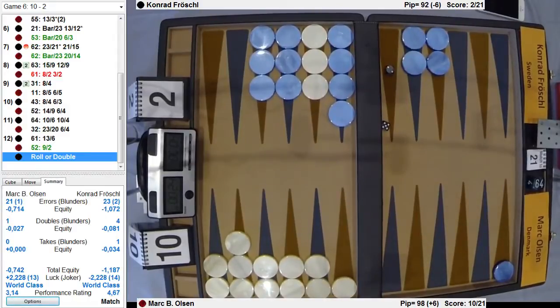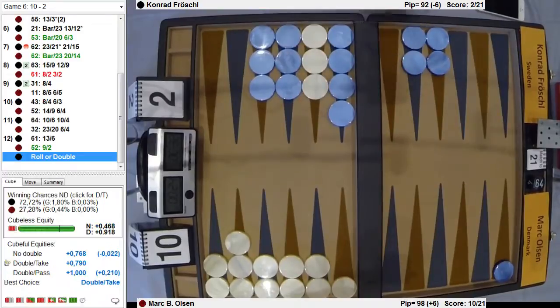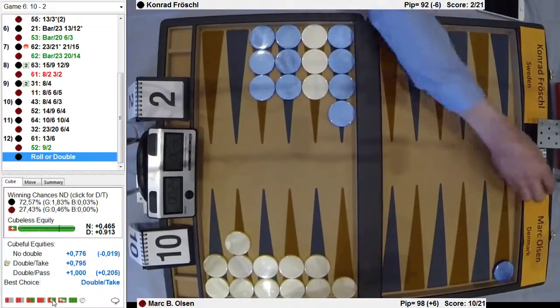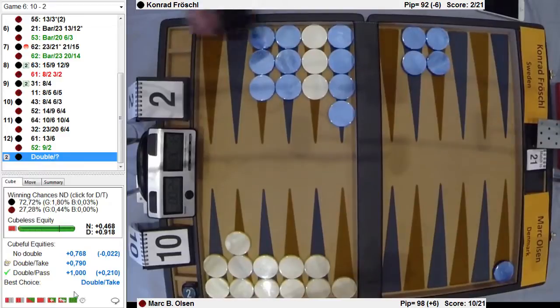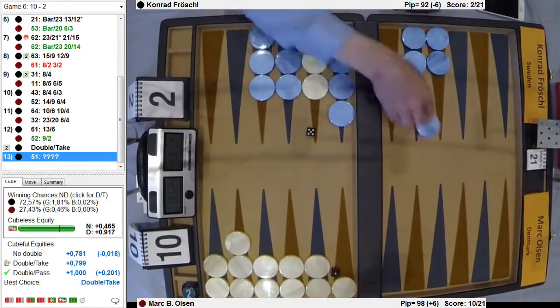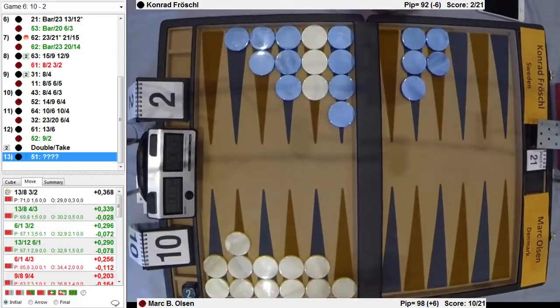All right — how many pips is this now? Six ahead. He could probably still double, as far as I'm concerned. Mark is always going to take, of course. There are some market-losing sequences, of course. Oh, he did it. Mark is going to have to take — he's going to count. He's going to take, and there's no problem with this one. Obviously there is no problem taking this cube. It is in fact a cube and a take.